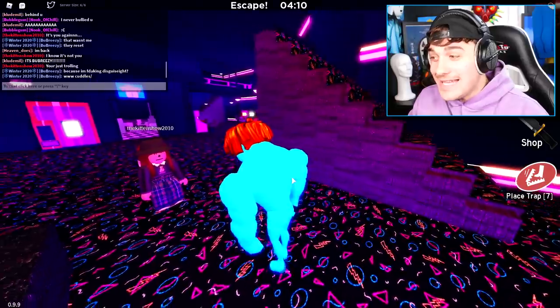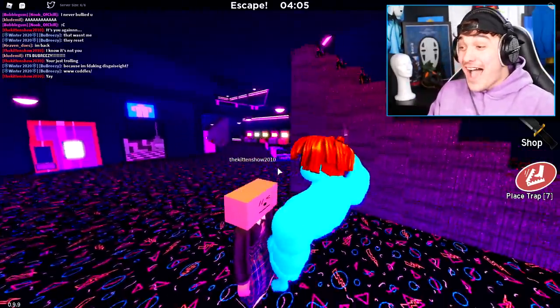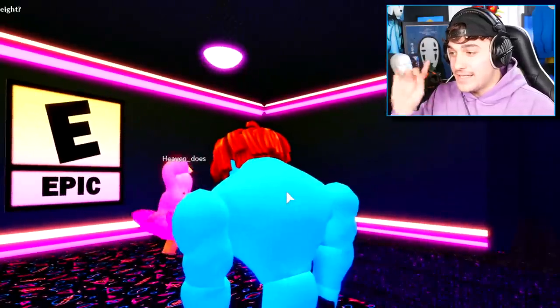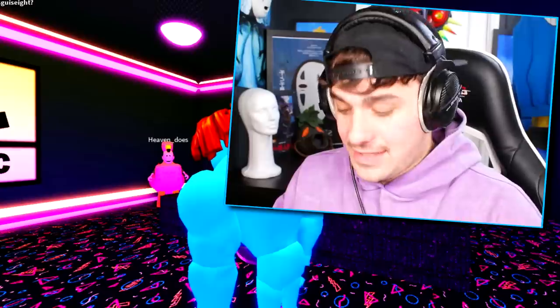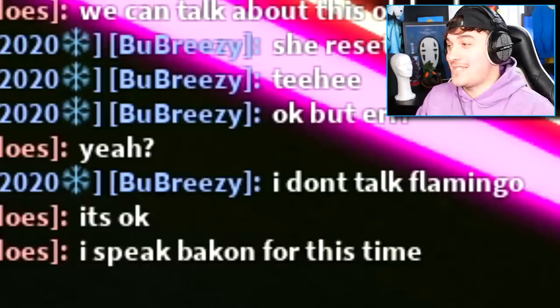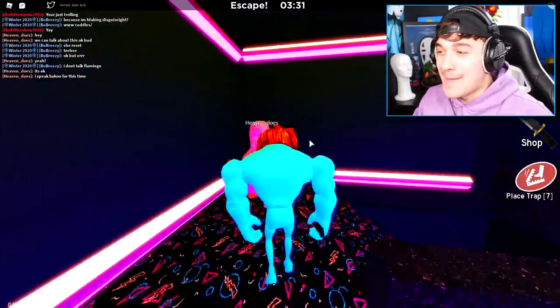Cuddles? Let's be friends and have cuddles. Yay, cuddles. Okay, Evan, please listen to me, buddy. That was not what it looks like. She reset. We can talk about this, but I don't talk flamingo. It's okay. I speak bacon for this time. Okay, but do you speak imposter?